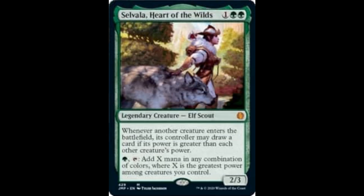Selvala, Heart of the Wilds: 1 and 2 green, it's a 2/3. Another reprint — the price of this card was skyrocketing, reaching around $60. Now it's going down in price with this reprint, even after the Mystery Booster boxes. Whenever another creature enters the battlefield, its controller may draw a card if its power is greater than each other creature's power. For 1 green, tap — you add X mana in any combination of colors, where X is the greatest power among creatures you control.